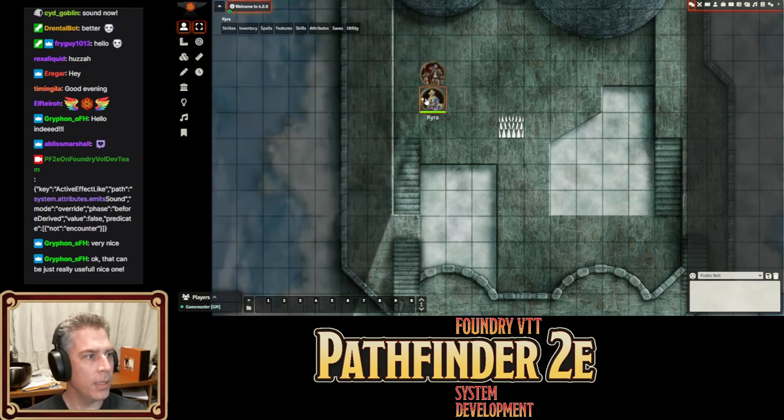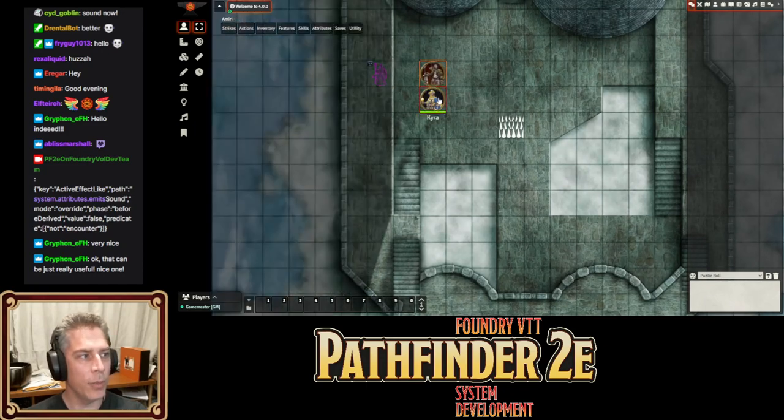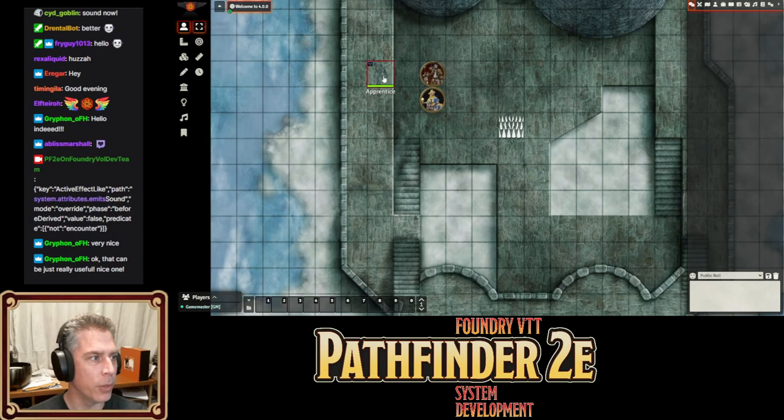If it is still undetected, Kyra cannot see it and Amiri cannot hear it. But if it moves around, it's no longer undetected — it's just invisible and can't be seen. So it can be detected with tremor sense and with see invisibility, and it can be heard as normal.